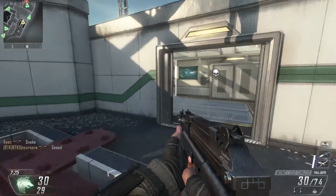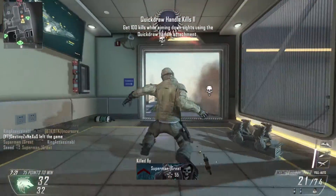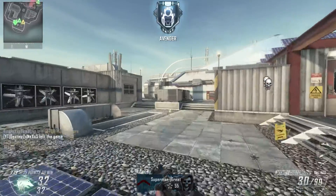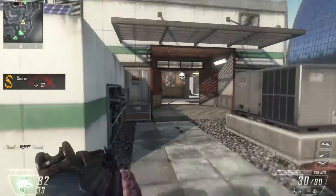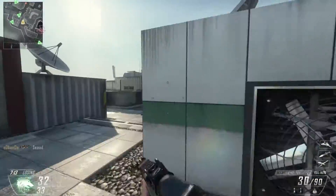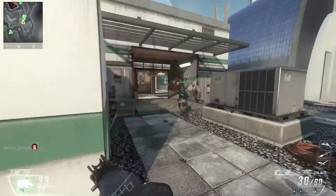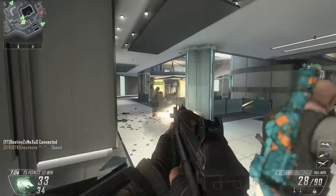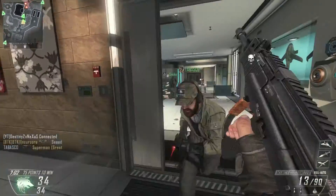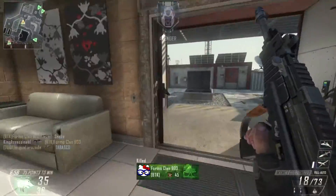When you select any multiplayer game, you will have to start off by selecting which specialist you want to play as, and there are a total of 6 different specialists. This includes the Ruin, the Seraph, the Outrider, the Reaper, the Prophet, and also the Nomad. Each one has their own special power weapon and also a special unique ability.